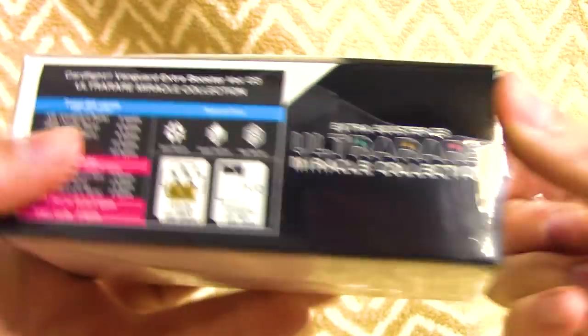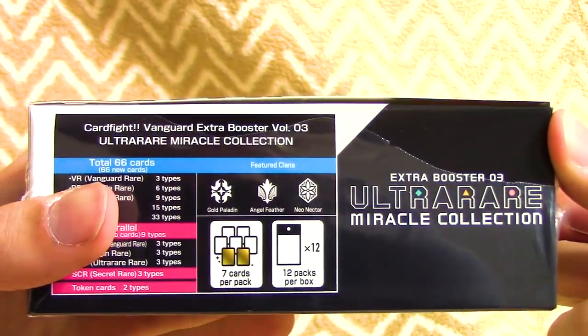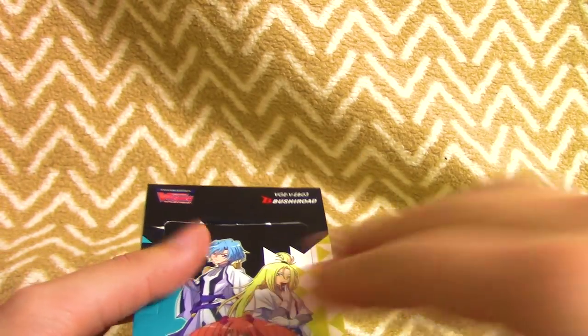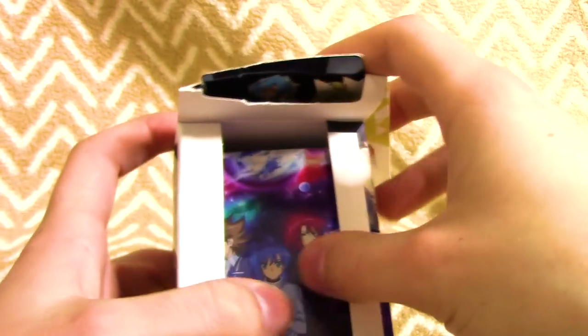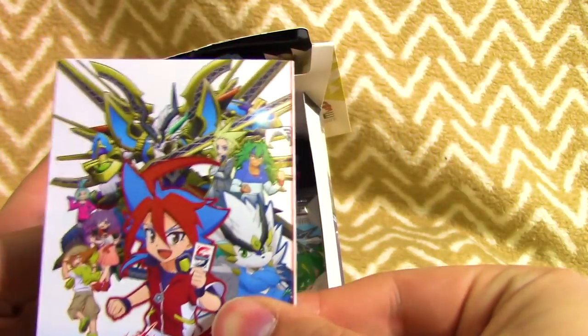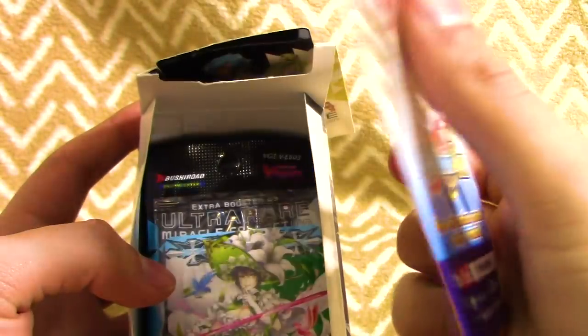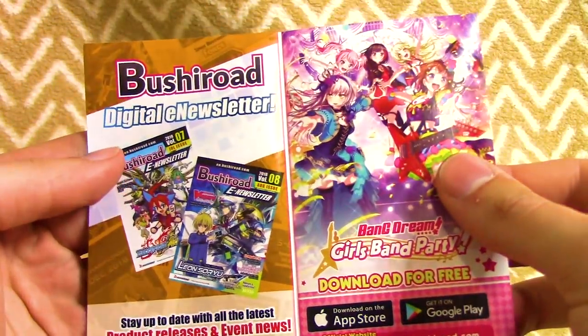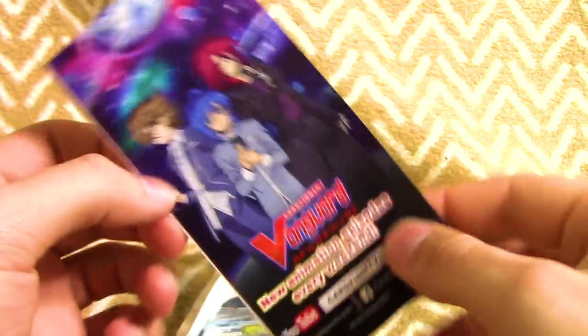It comes with Gold Paladin, Angel Feather, Neo Nectar, and all the rarities right there as well. It also comes with a little brochure advertising for both Buddy Fight and Vanguard, talking about the show and all the stuff that they've got going on.